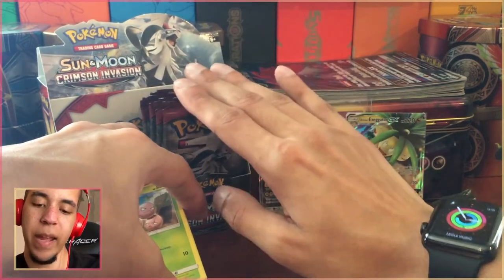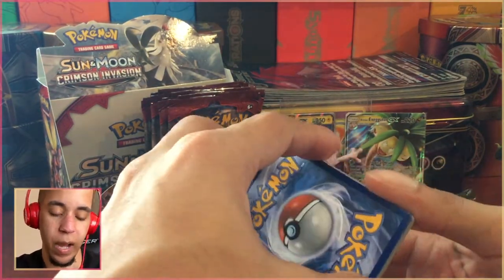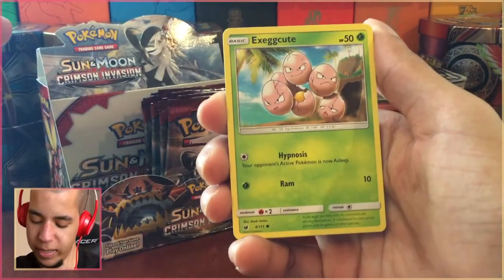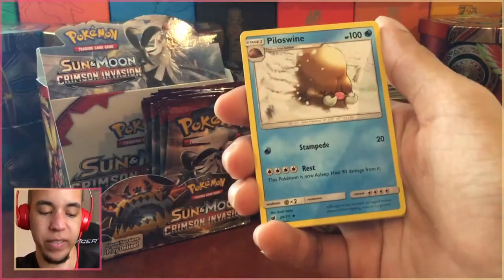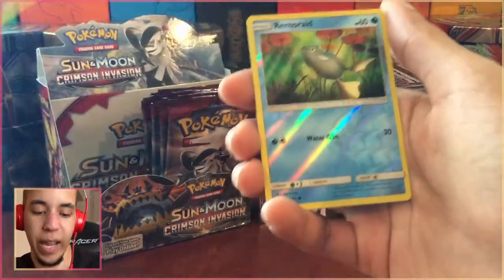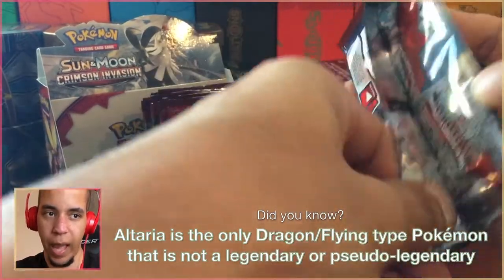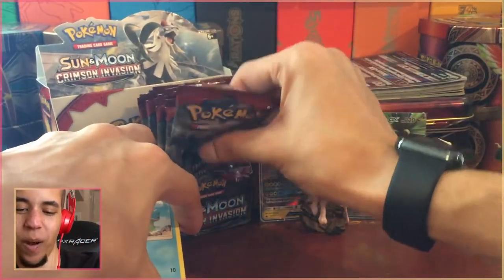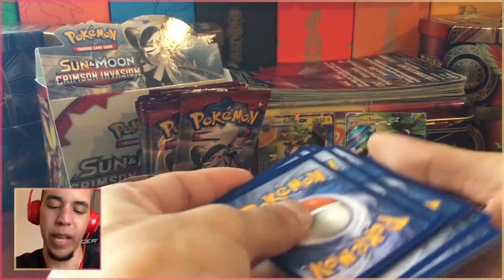So Silvally is like the counterpart of Arceus — or it's like man's attempt at Arceus. Because Silvally's ability is the RKS System — RKS, Arceus, right? So it's man's attempt at Arceus. Arceus is the Pokemon god, and maybe that's why I'm not really feeling Silvally. Like, you can't replicate god — there is one god. We're not going to get into that conversation.